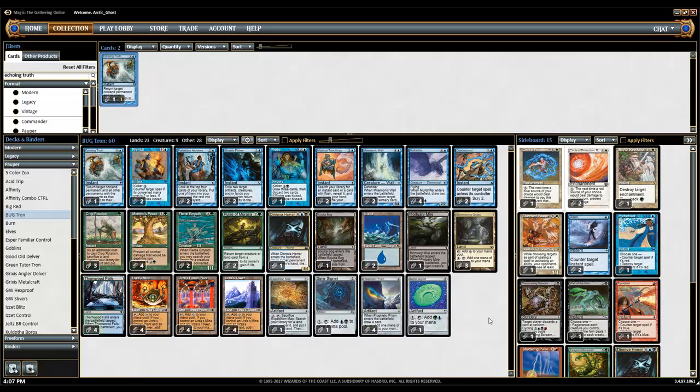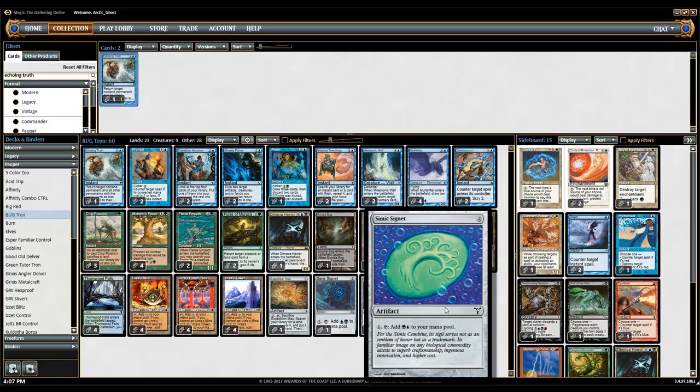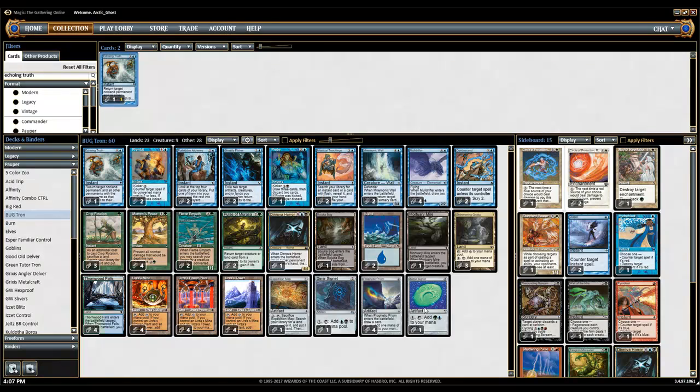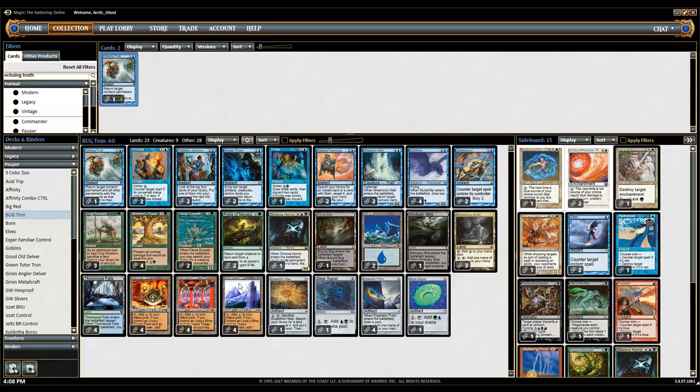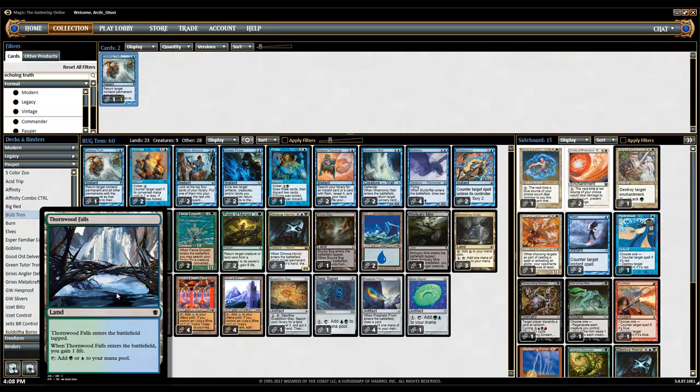For artifacts, you have one Expedition Map, which is basically the fourth Crop Rotation — that's really just what it's there for. Then you have Dimir Signet and Simic Signet instead of cards like Prismatic Lens. These are just better because they color fix better and provide mana acceleration. And of course Prophetic Prism, because what Tron deck is complete without it? For lands you have the Tron pieces, two Islands, and four Thornwood Falls — you don't really want too many lands coming into play tapped.